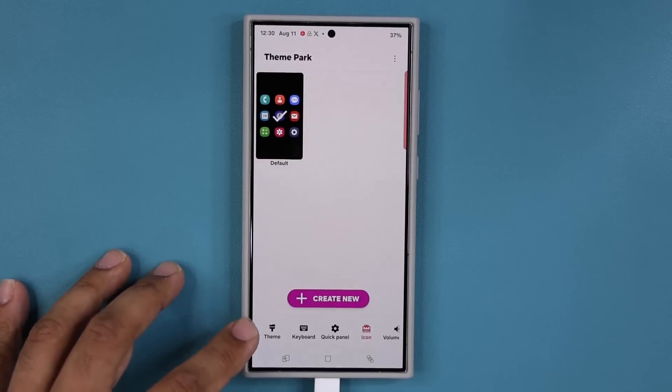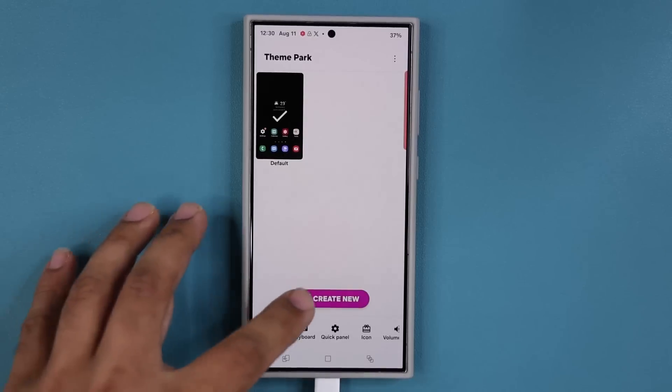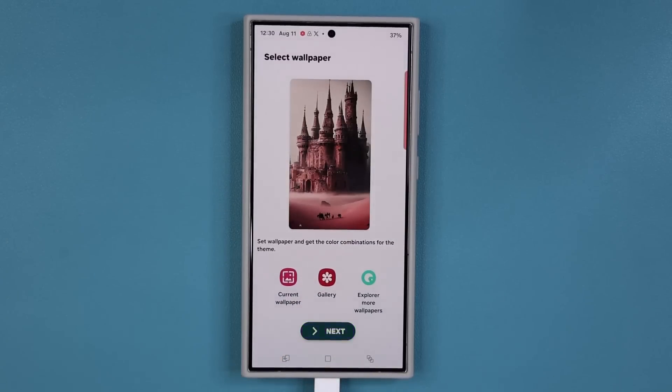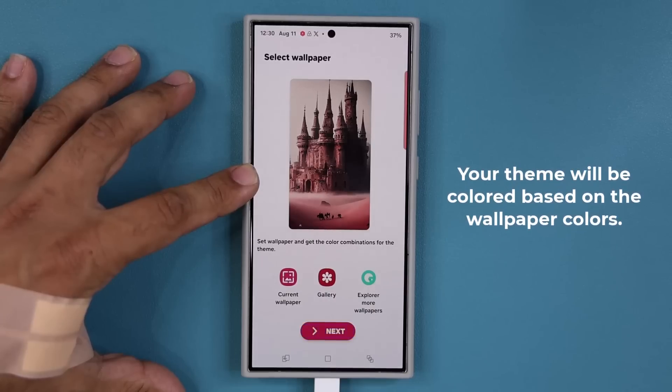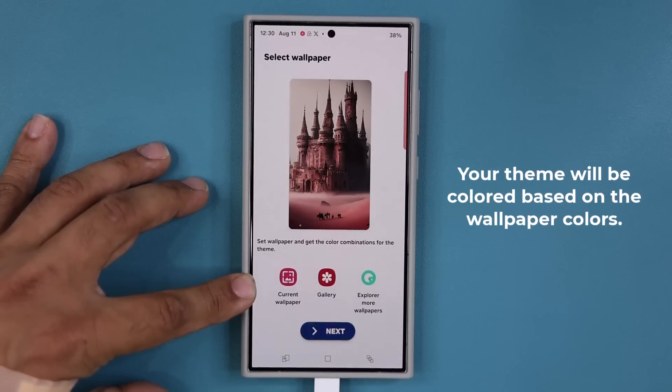I'm going to be talking about the update that pertains to the theme, so I'm going to go to the theme and tap on 'Create New' to show you exactly what is new. The first thing when you tap on 'Create Theme' is you get to select a wallpaper, because the entire theme is going to be based around the coloring of that wallpaper. I'll use the current wallpaper for demonstration.